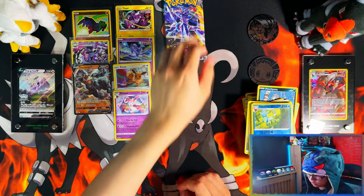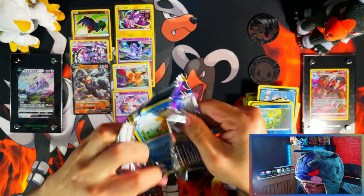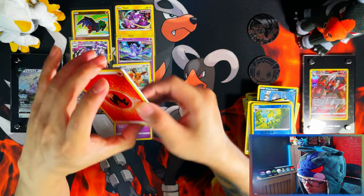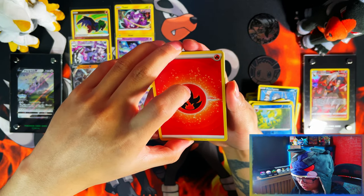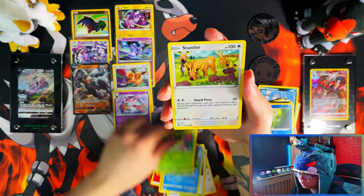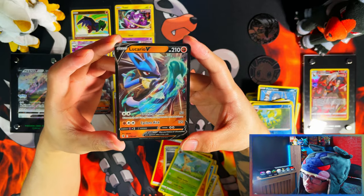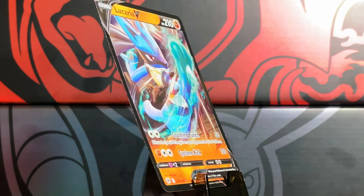So far the Checklane Blisters are actually winning. Looks like Checklane Blisters are going to take the win on this one. From the Triple Pack Blisters I got: Jubilee Village, Cydaquil, Piplup, Amoonguss, Bergmite, Rebel Potatoes, Leafeon, and the Lucario V. Two fighting types - but even that doesn't save it.